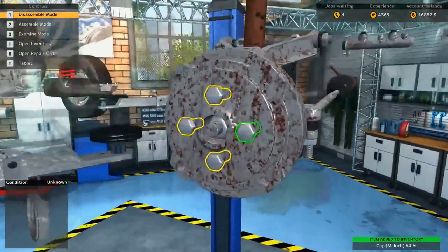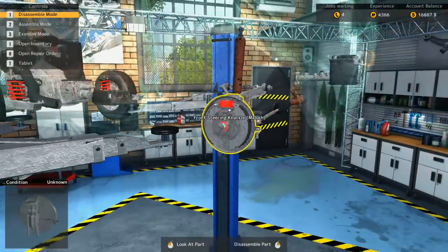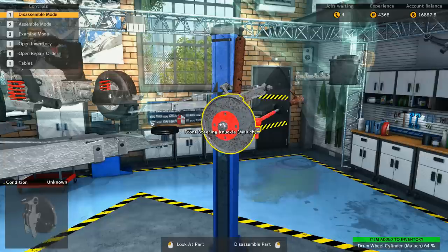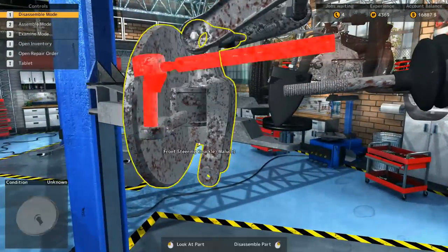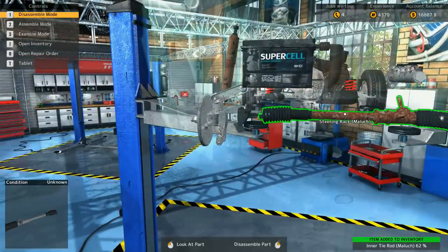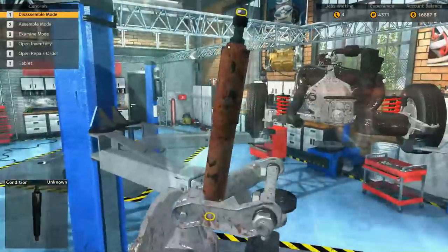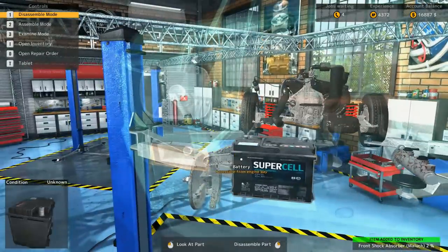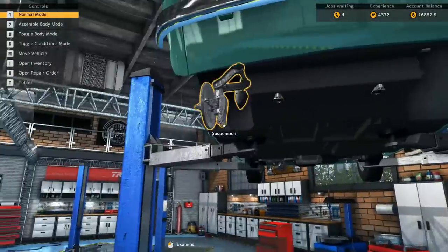Cap, brake drum. Alright, brake shoes are good, cylinder's good. That tie rod is good. And that steering rack is bad. This shock absorber looks pretty bad too — 2%. Holy moly! There is nothing left on the front of this car.